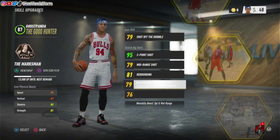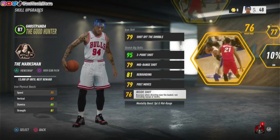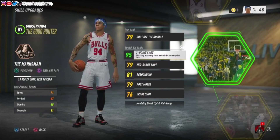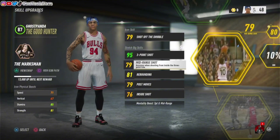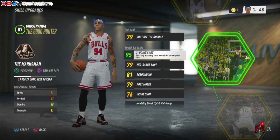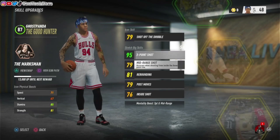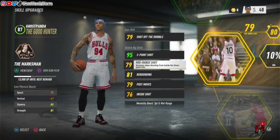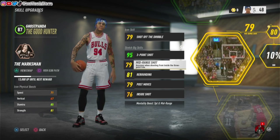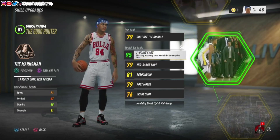In the case of the stretch big, these are the attributes you can upgrade. Some of them I had to unlock — rebounding, post moves, and inside shot were the locked ones, while mid-range and three-point shot were already unlocked, so I was able to upgrade those right away. I only got mid-range to 79 because I wanted to focus on my three-point shot, since I take a lot more threes than mid-range shots. So the rebounding, post moves, and inside shot were locked, and of course you have the icon skill there too. Once you get it down and understand it, you get it and you get rewarded all the way. It's really nice, and this all has an effect on your shooting — especially if you choose a shooting-type archetype. That's where it matters, because we're talking about jump shot animations and upgrading your shooting attributes and getting rewarded for that.